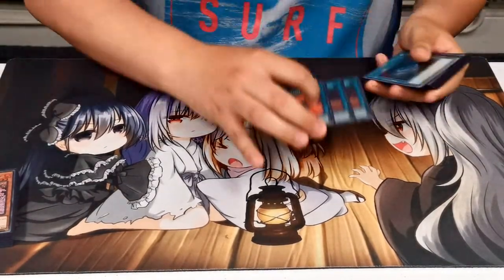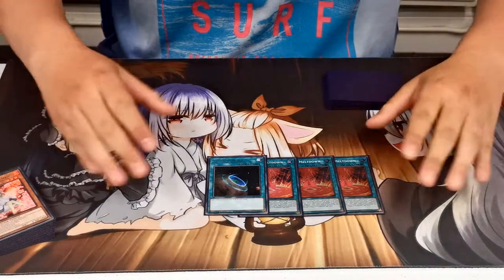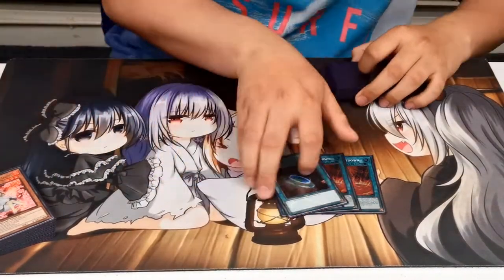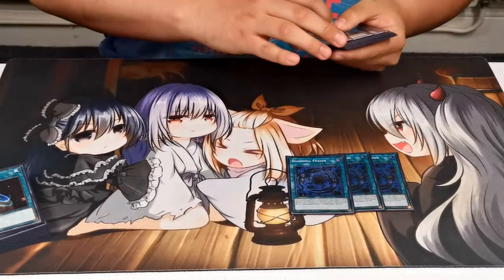Heading into the spell lineup, of course four Magical Meltdowns — it's the best card in the entire deck. Your opponent cannot interrupt any Aleister fusion stuff. It also gets you Aleister from the deck. And then we play the fusion spells: triple Shaddoll Fusion.